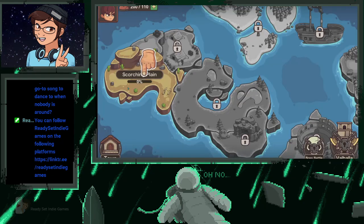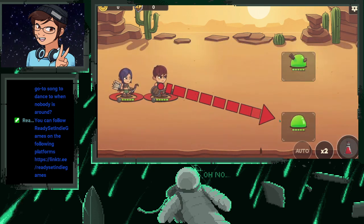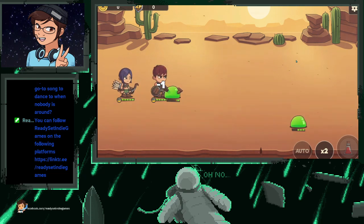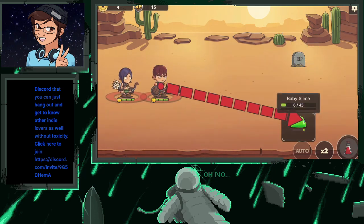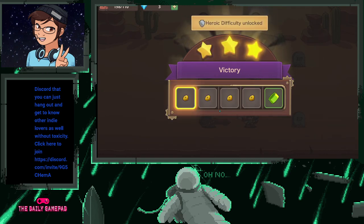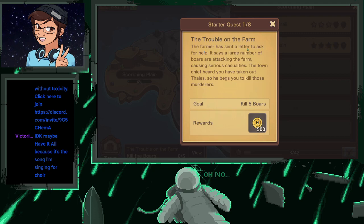We are gonna go to battle! Baby slime — she does really good damage though. Victory! We leveled up — we are level three with our warrior. Continue — trouble on the farm: the farmer has sent a letter to ask for help.